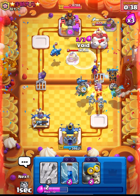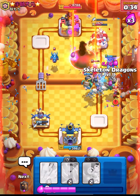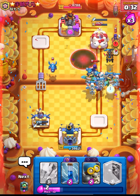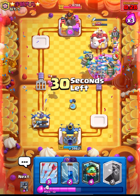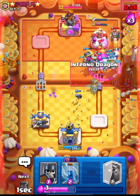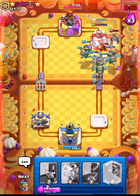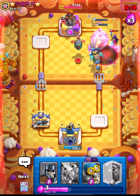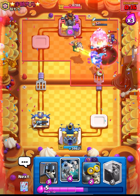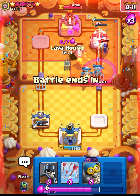Let's place our Guards over here and avoid this one. Now we have a really big push — I think we have it. He will have to choke this one. We have a lot of things over there and our Bomber is also getting the connection. We did manage to corner him guys.